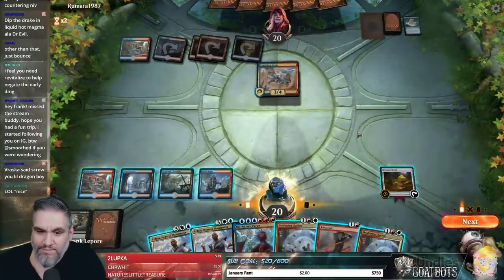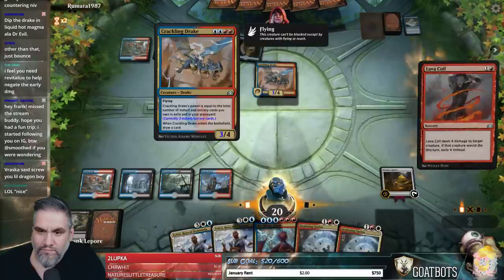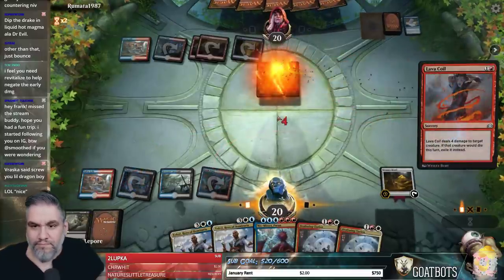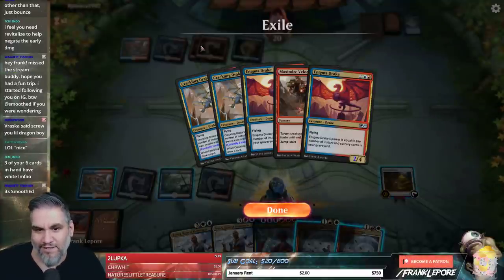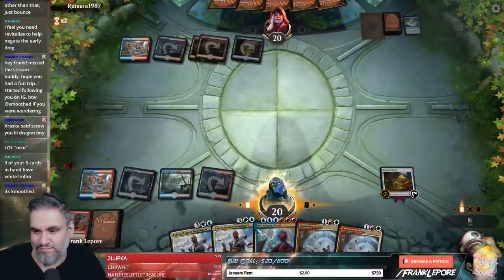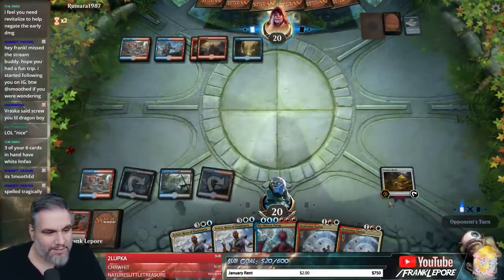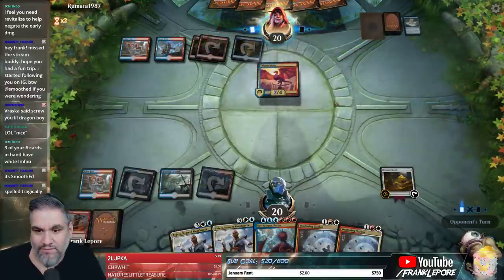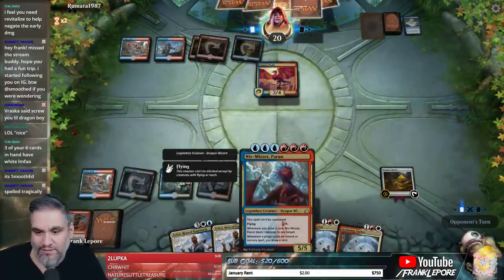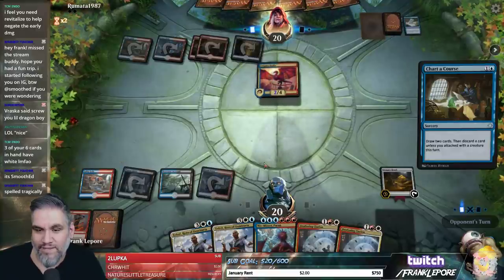Another land — how nice. All these creatures are dead. Look at their exile pile — it's Drake, Drake, Drake, Drake. Seems good. Their exile pile is just all Drakes. All the Drakes. Why'd they say good game? That was weird.